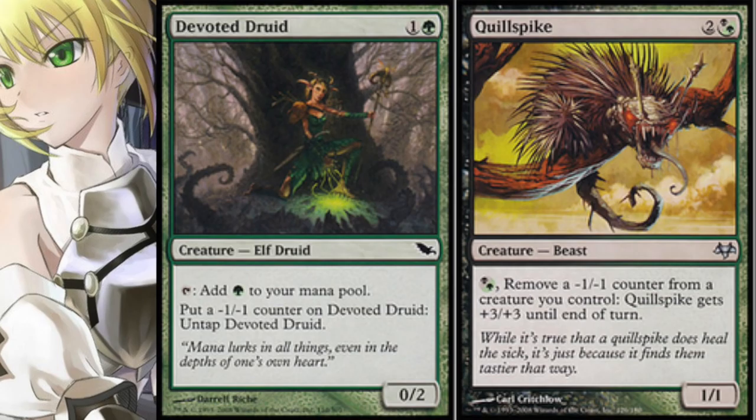Then you can attack with it — very very strong combo. You can also sacrifice the Spike to deal damage. There was another card played in this combo called Mercy Killing: sacrifice a creature and put X elf tokens into play equal to the power of that creature — I believe that's correct, it could be power or toughness. So there were a lot of really amazing combos with this.